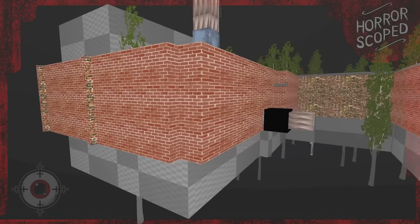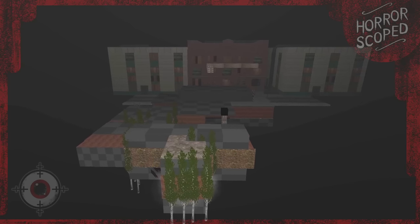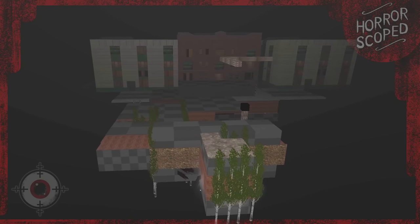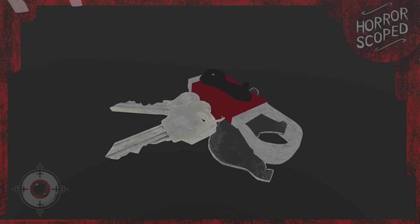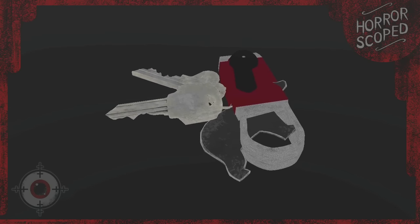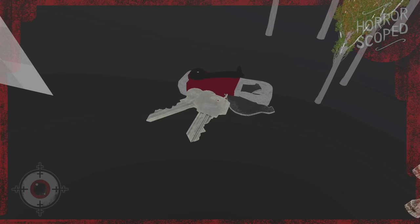After entering through the front door we are moved to a completely new map, which is actually a heavily altered version of the Fredbear's location we play on during regular gameplay. Underneath the map we will find a giant pair of keys and our flashlight — they are stored just beneath the map and they are gigantic.